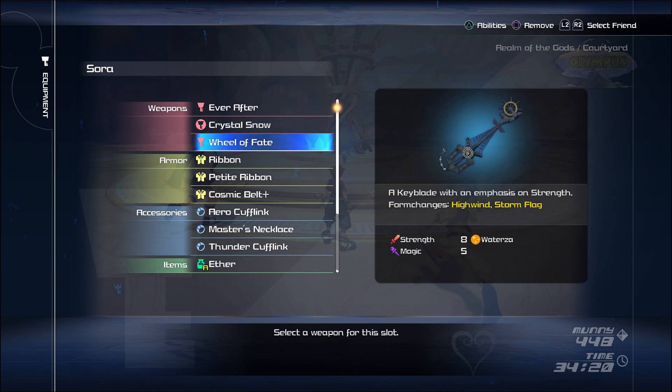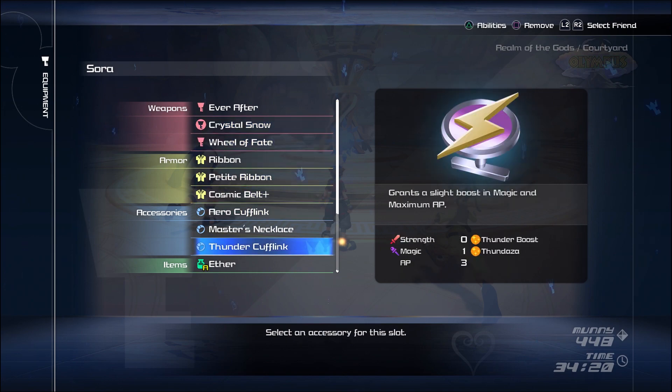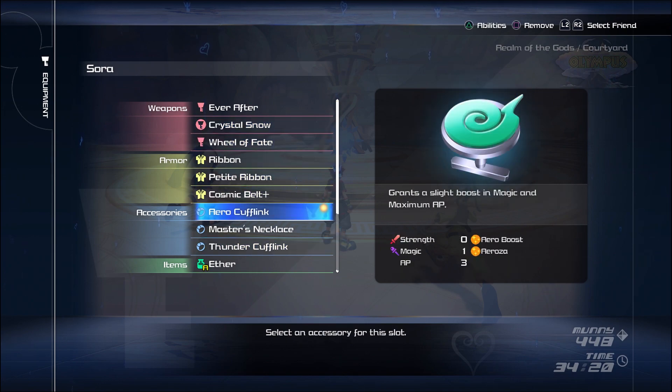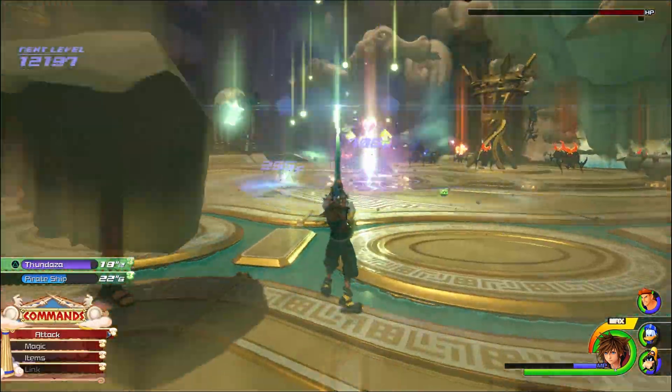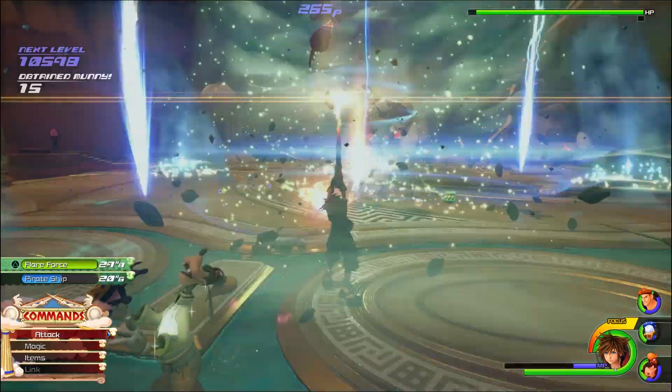First we need to collect two items that will definitely speed up gaining your levels. That would be the thunder cufflink and the arrow cufflink. Both items raise the damage of your thunder and arrow-based magics respectively, and also give you access to the grand magics Arrowza and Thunderza. These grand magics are the key to quickly leveling up.